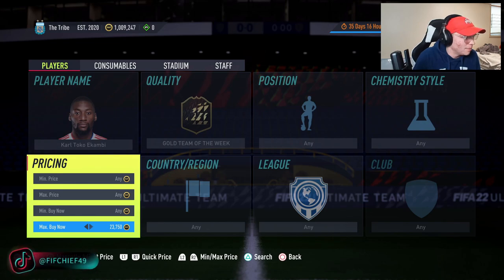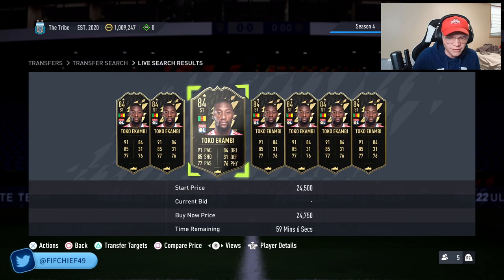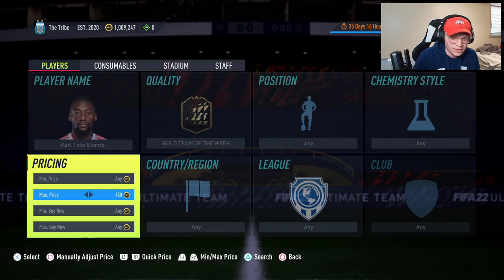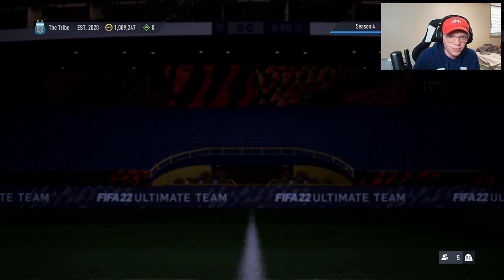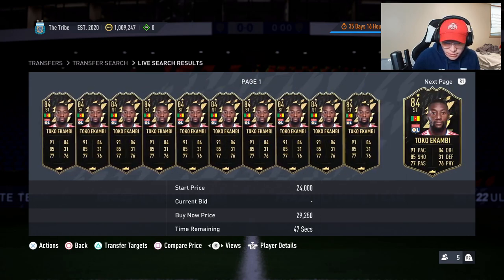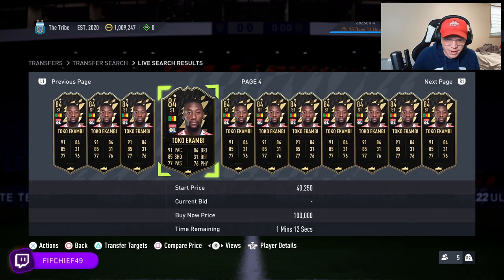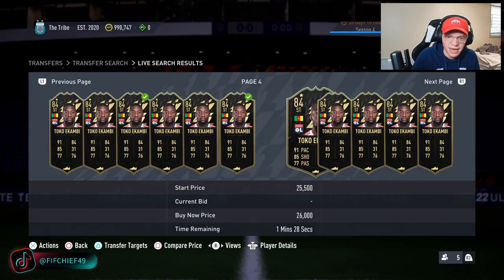Toko Ekambi sells for about 24,000 to 24,500 — he'll sell basically instantly. Selling at 24,500, you lose about 1,200 coins on tax, so we'd like to pick him up for 22k or less. We keep an eye on him and scroll through to see if there are any deals. A lot of times people aren't paying attention to cards like this — they're focused on the 15–16k cards.